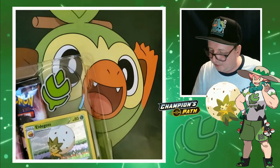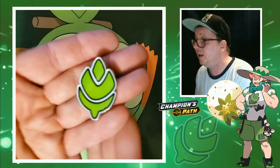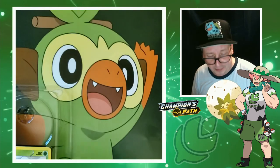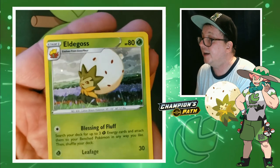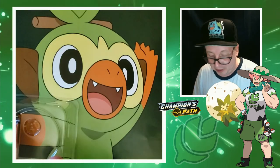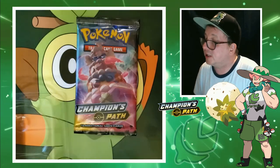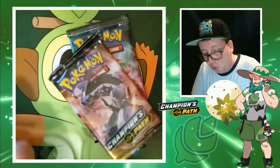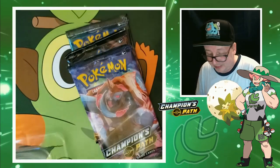Let me just get the plastic off here. I like that — they're pretty big actually. I like that, that is awesome. And of course, Eldegoss. Nice, look at that. And you got three packs, and they're Champion's Path. Another pack of Champion's Path. Not bad.